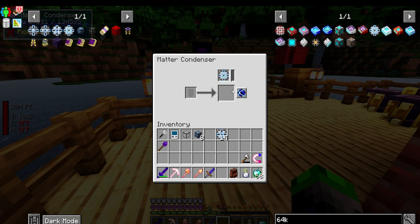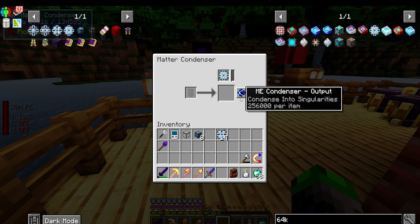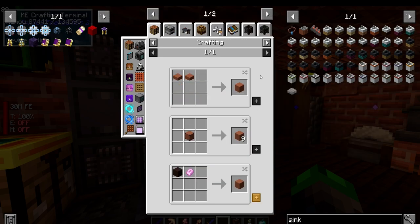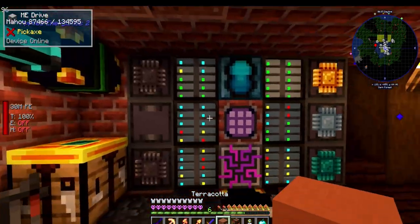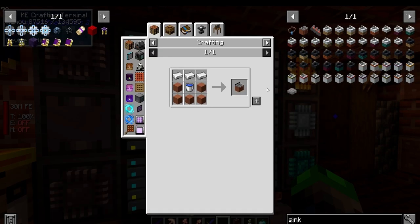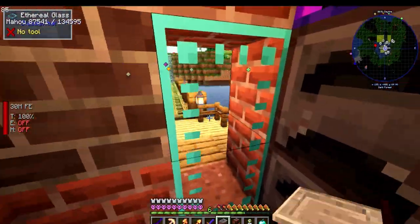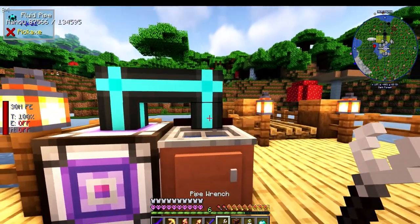Now we need to put items into the matter condenser. I saw at one point you could use a sink for this - I want to see if we can do that. That would be extremely helpful. We fill up a bucket - okay so I could be totally wrong but we're going to try it out because it would be extremely easy to do it that way.